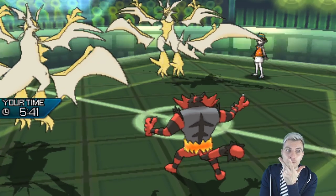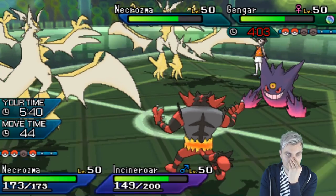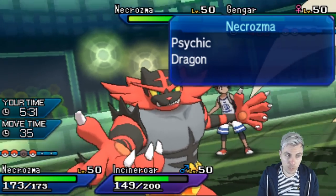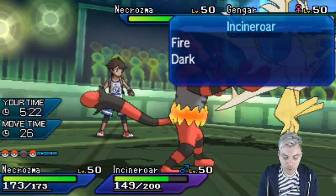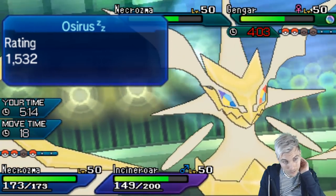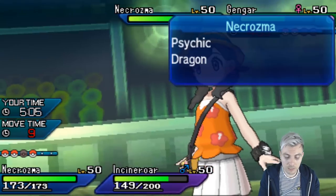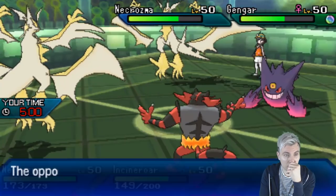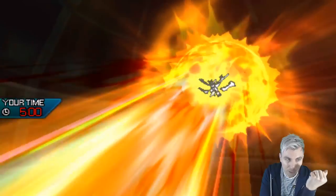So: Swords Dance, Sunsteel Strike, Photon Geyser — you can't hit Ultra Necrozma with Incineroar. The Sunsteel Strike is not going to be doing enough, although a combination of Sunsteel Strike plus Sludge Bomb from Gengar could be. This becomes very difficult because Xerneas doesn't have a great time against this Ultra Necrozma. I'm going to Flare Blitz into Gengar and go for Trick Room — hope we get it off. They're going to double into Incineroar. Sunsteel Strike plus one — is it going to be enough? It's resisted...